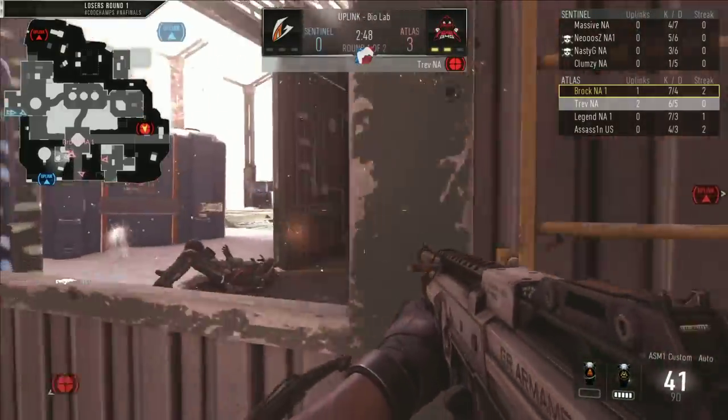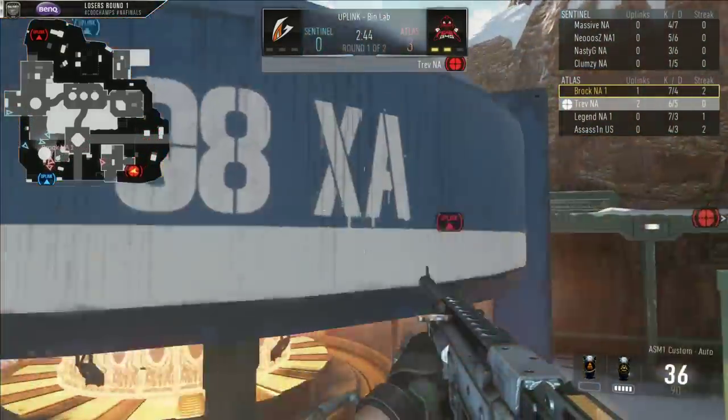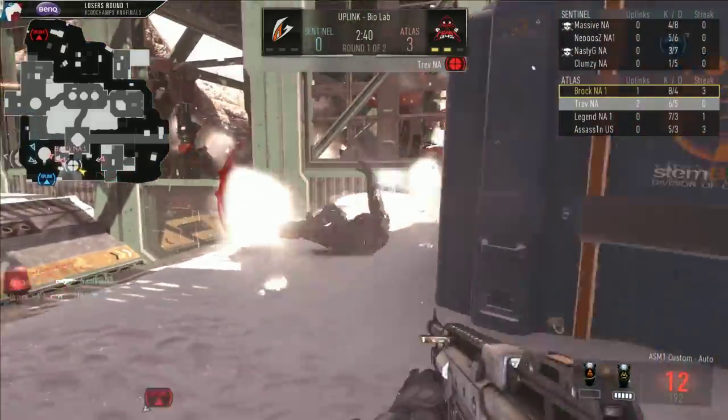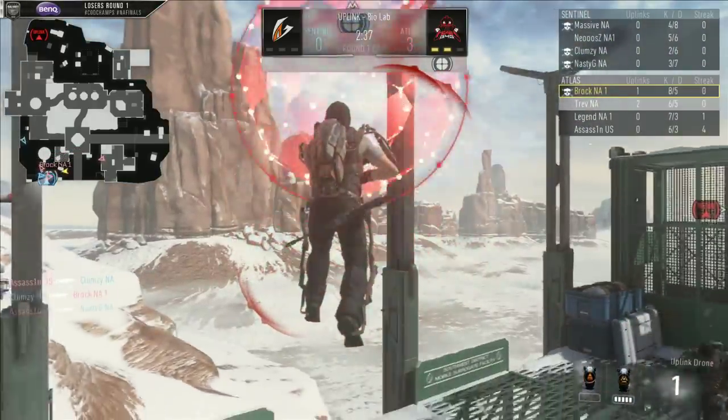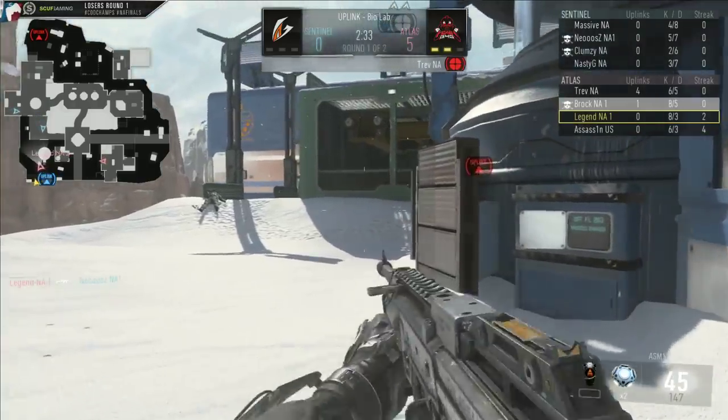Hitting the one-point throw perfectly there. The Aztec squad, when they had their push with the drone, they sent the player with the uplink drone first. Right now what you see Fear doing, they're setting up blockers and allowing the organization of the team as they get stopped right at the goal line, to work as a team a lot better.